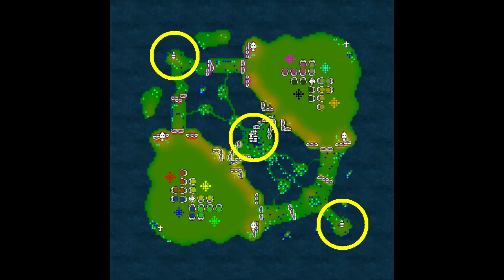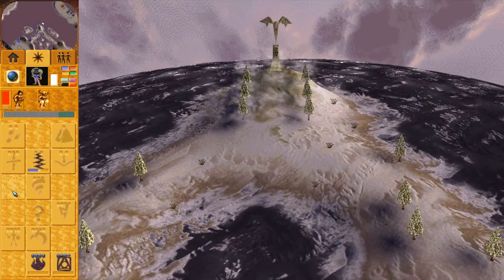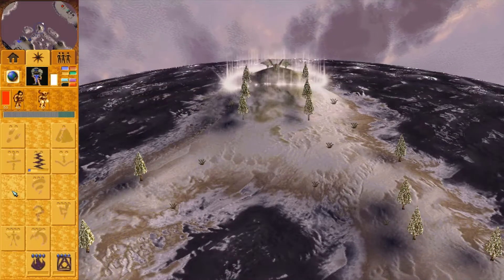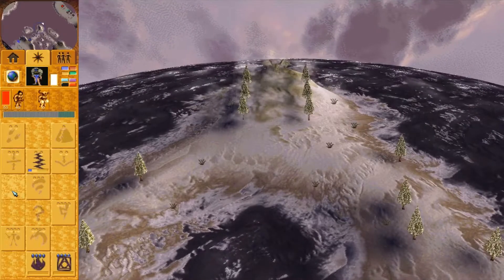Finally, there are three map objectives that appear at specific intervals into the game: first at top, then at bot, lastly at mid. These objectives appear in the form of gargoyles. When a gargoyle appears, the ground will shake and all shamans will cast a convert the entire distance of the map to signal the appearance of the new objective.